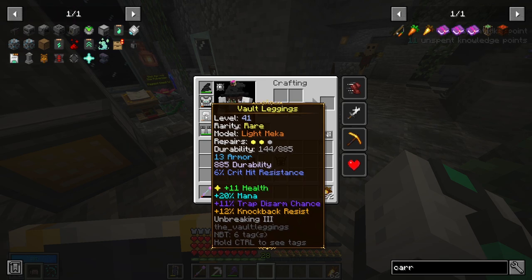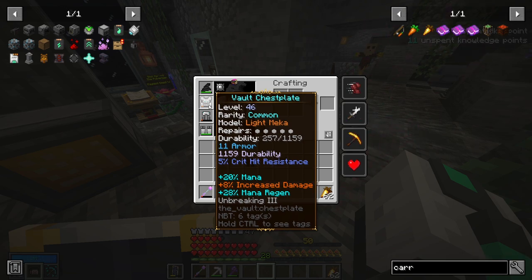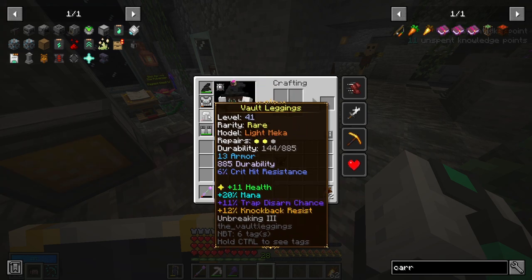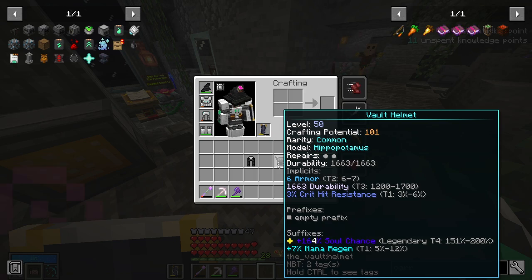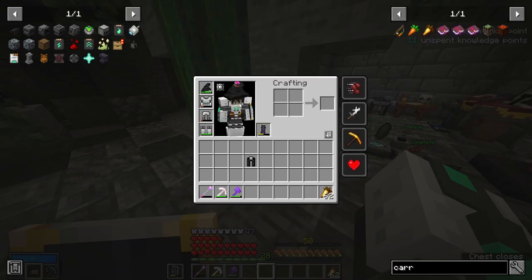They are all about to break. The chestplate I might wait a little longer on, but it's also a bad chestplate with no health. This helmet is interesting because it has a legendary soul chance modifier, but I'm not building a soul chance gear set and I don't need a new helmet for now.